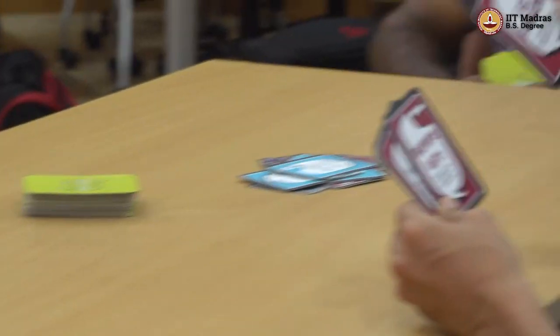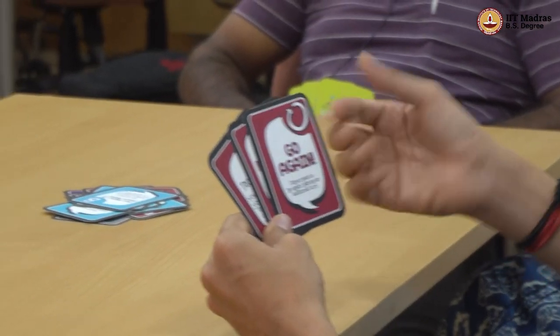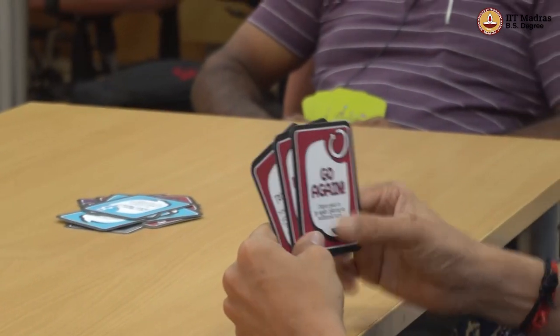I don't have the color blue nor the number 8, so I have to draw from the draw pile. Even this card doesn't match, so I'll hold it. What Karthik did to me, I am going to do to the professor — it's rotate left. I drop this here.